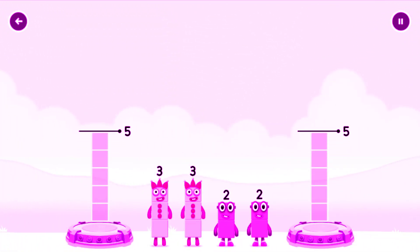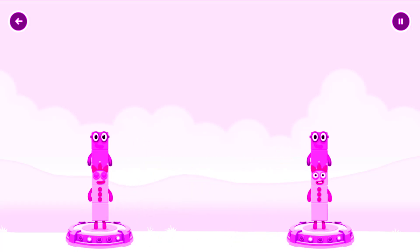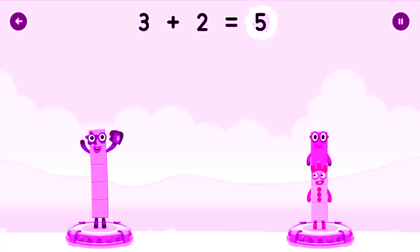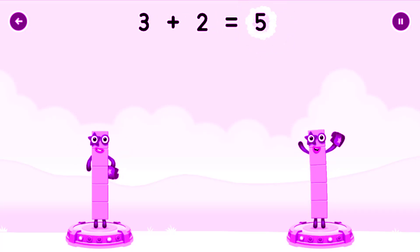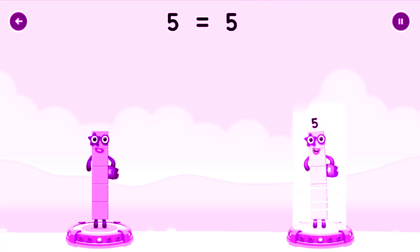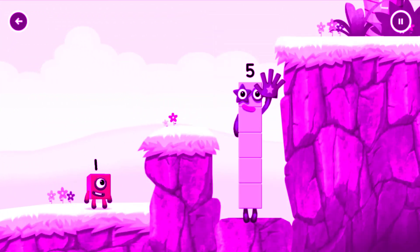Share the number blocks evenly to make two groups of 5. 3 plus 2 equals 5. 3 plus 2 equals 5. 5 equals 5. Five, five — yes, you got it!